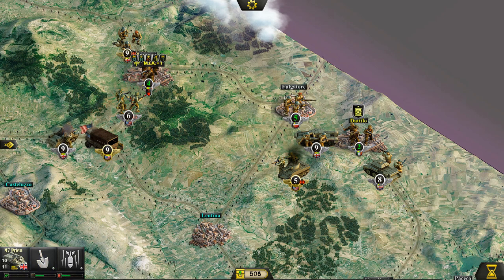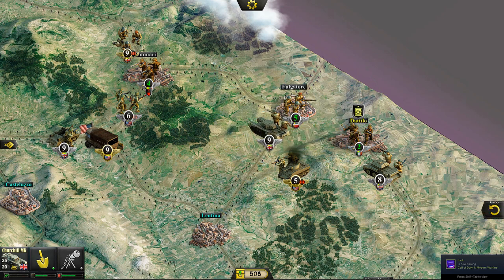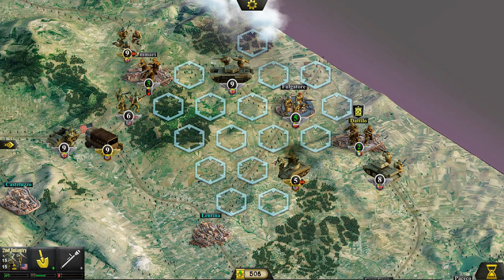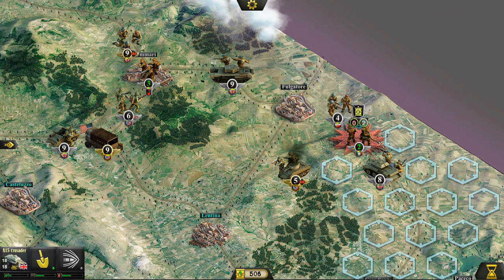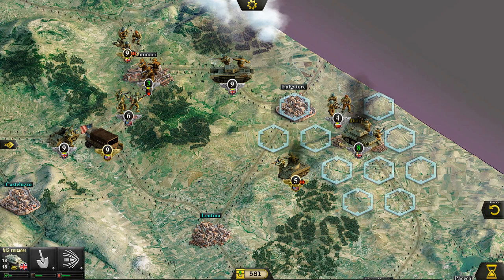Let's fire with the Priest. I'm also going to get over here with our Churchill just to provide that additional firepower. You won't necessarily want to get close with the Churchill because you don't typically want to attack city tiles with armored units — you're just asking to get shot down. There we go — Tatilo is now under our control, beautiful!